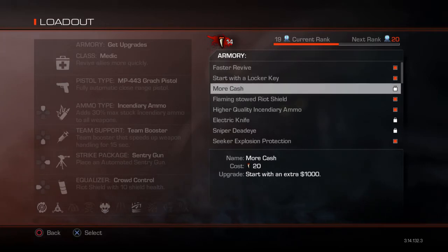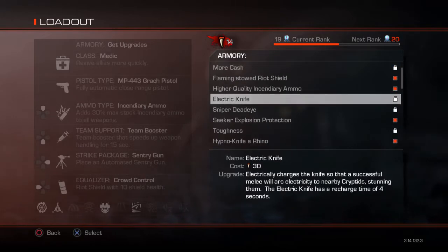I wouldn't really buy More Cash unless I had a lot of extra teeth and didn't have the DLC as an option. It's not really useful, but let's get on to the useful ones. Electric Knife electrically charges the knife so that a successful melee will arc electricity to nearby cryptids, stunning them.